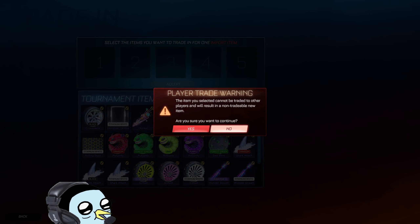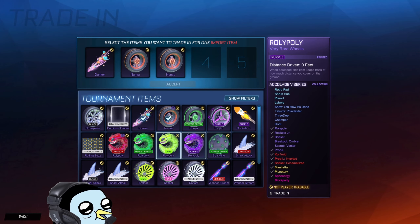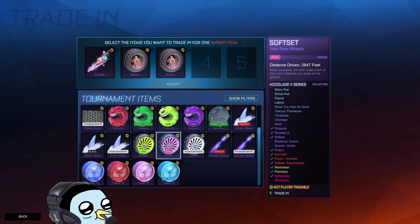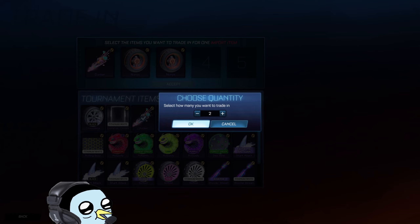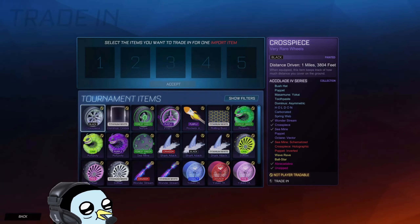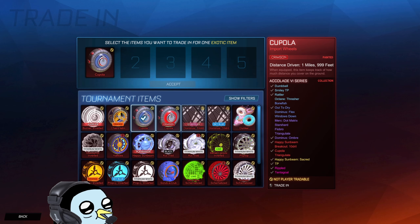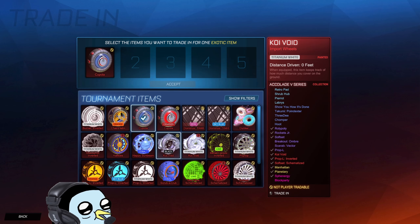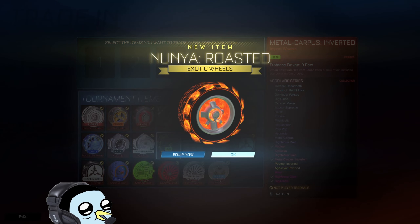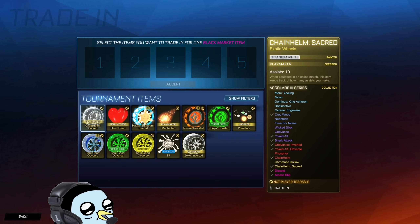Alright, let's take a quick look at what we can trade in. Definitely looks like we'll be able to get some stuff going here. Might have to throw away some painted stuff that I just don't use - I will definitely never use these wheels so go ahead and get them out of here. I think that painted would look nice but I can get some exotic items going. I'll do mainly the unpainted stuff first if we can. Starting to build a little bit of a decent inventory though. Not too bad of a trade-in.